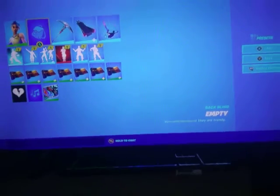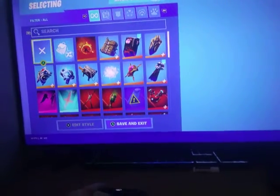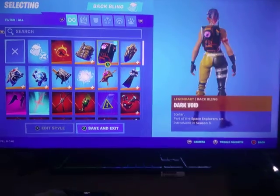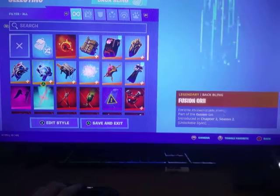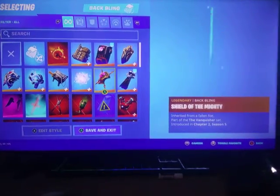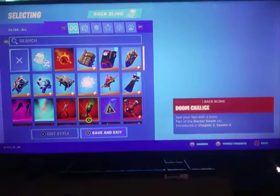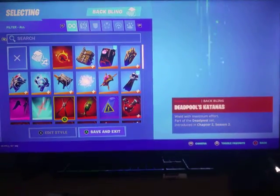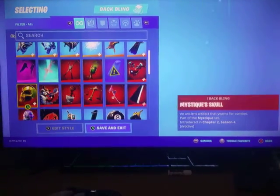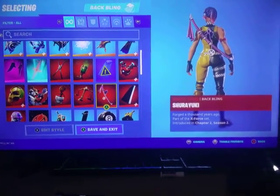I hope you guys liked my skins. Now I'll move into my back blings — I don't think I have too many. Fire Starter. A Royal Pack or whatever. Dark Void. Dragon Crest. Eternal Shield. Fusion Orb. Gold Dagger Pack. Infinite Bloom. Shield of Mighty. Iron Man Backplate. Doctor Doom's Cowl. Doctor Doom's Chalice. Deadpool's Katanas. Cactus Jack Backwing. Heartless Wings. Mystery Skull. Rocket. Sapling Groot. Scales of Justice.